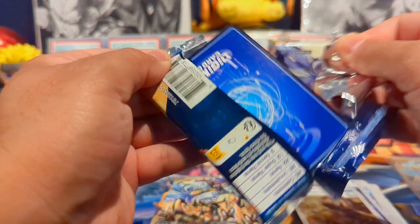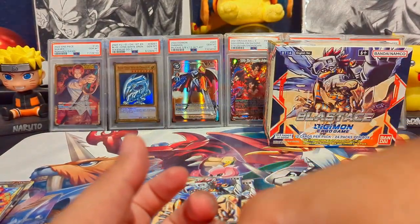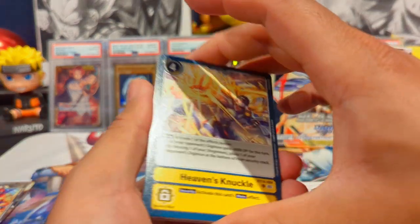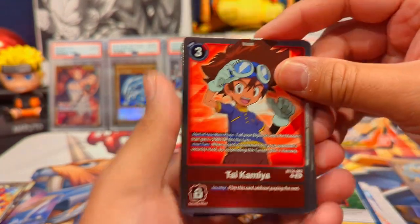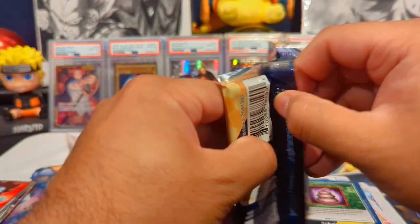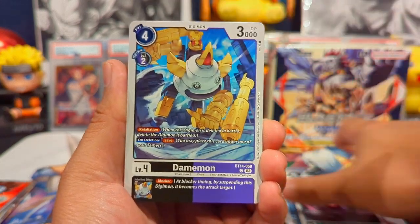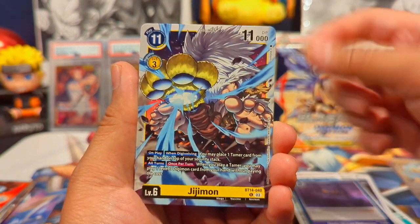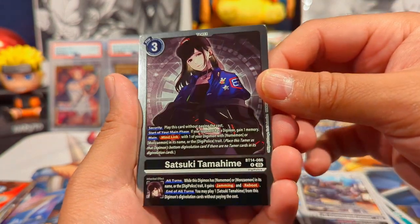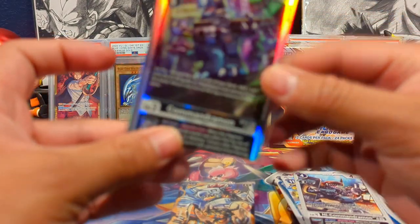It's nice to see Digimon getting more product variety. I know Dragon Ball Super gets about three different products, and One Piece gets the most by far. A lot of Digimon and other Bandai card game players have moved over to One Piece. But out of the gift box packs we got Satsuki and a Commandramon Rare SR — two hits out of three packs, pretty great!